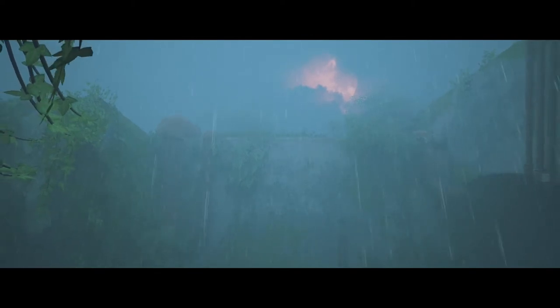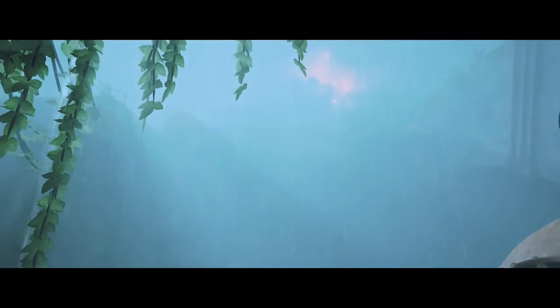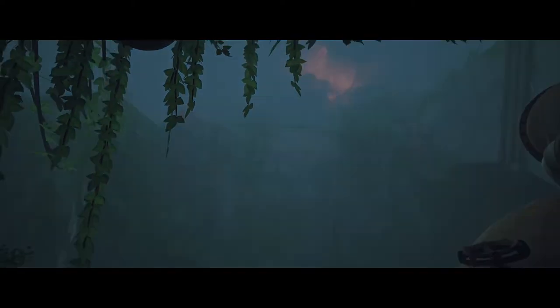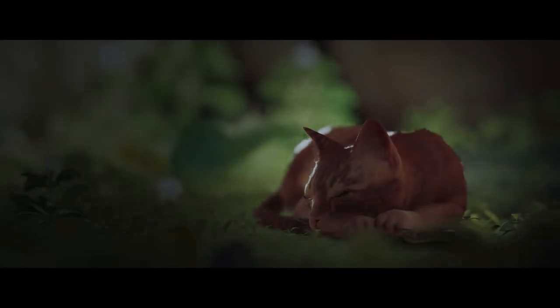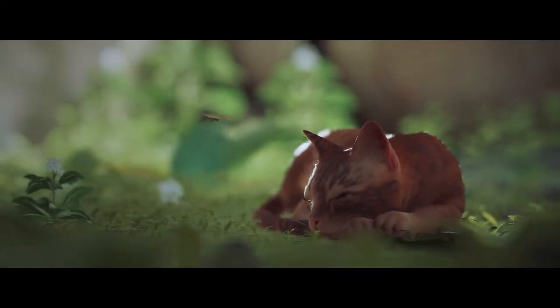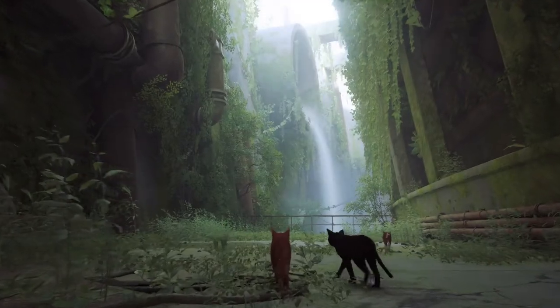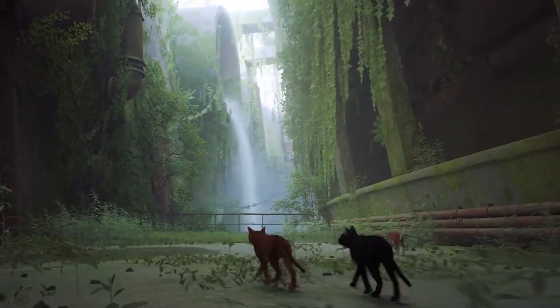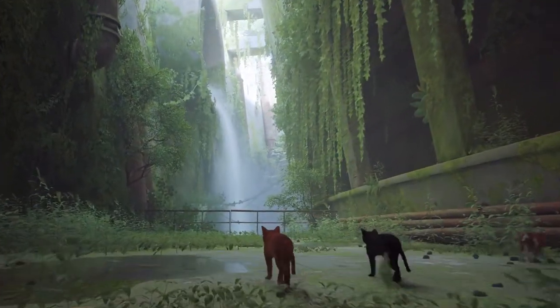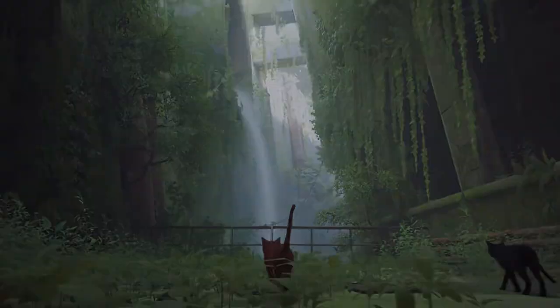Game developers, more specifically map designers, are prime manipulators — people who could convince even the most mentally stalwart to jump right off a bridge, all because they made the street light brighter at the break in the guardrail. Some common tactics good map designers use are, as mentioned, lighting, but also sound cues and just some good old-fashioned visual hierarchy, where the most important elements are literally just larger and brighter than the world around them.